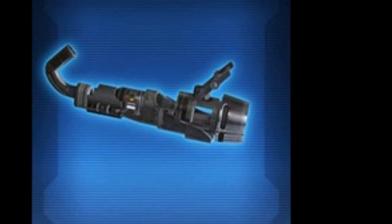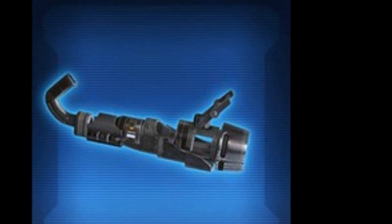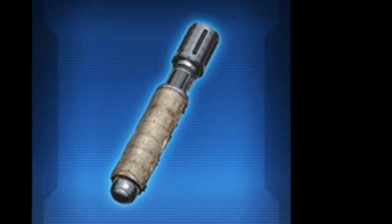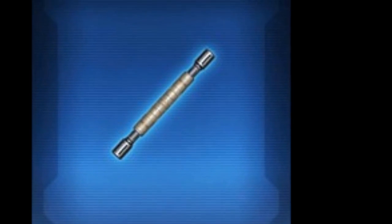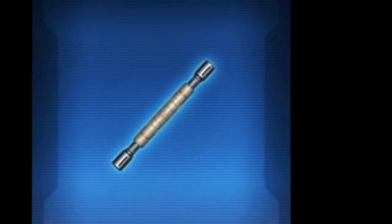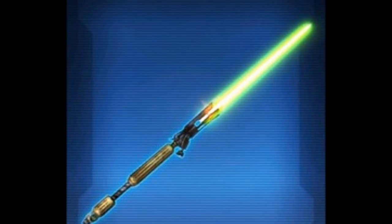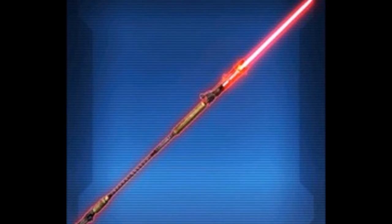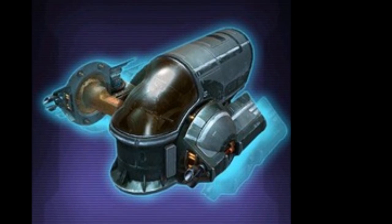We're going to start with the Steadfast Champion Cartel Pack. This is a new cartel pack that was both datamined, but also the in-game preview is available. If you jump into your collections tab, go into Shipment 9, and look at the newest Steadfast Champion Cartel Pack, you can see all the items listed. I'm on vacation so I don't have recording software set up, but you can preview all the armors and mounts on your character in-game.